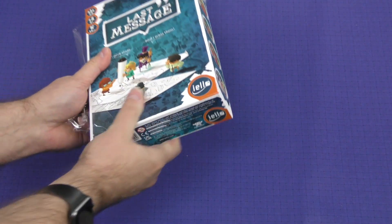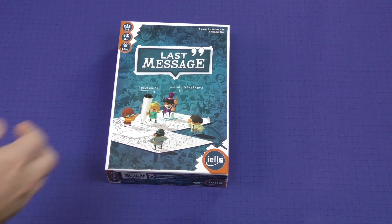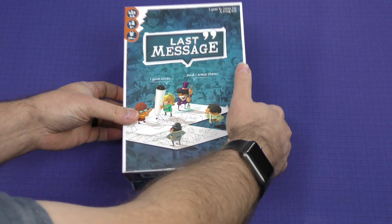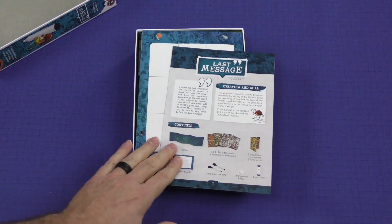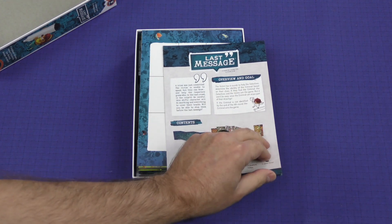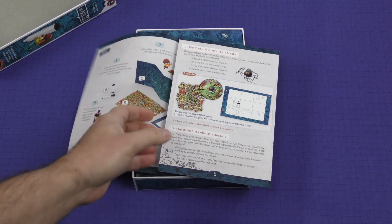That's an intriguing setup for a game. Let's take a look inside the box and see what the components tell us about the game. Here is our rulebook with our overview. The victim has four rounds to help the detectives determine the identity of the criminal based on their clues.